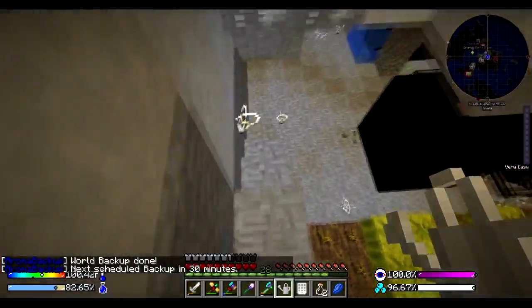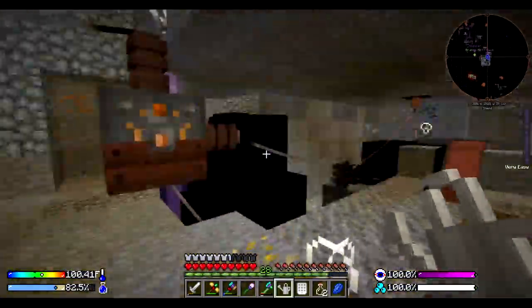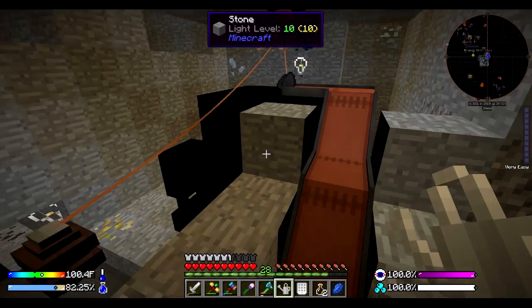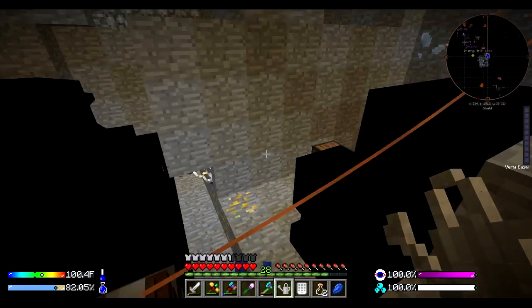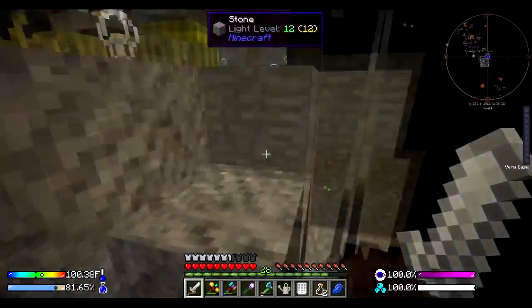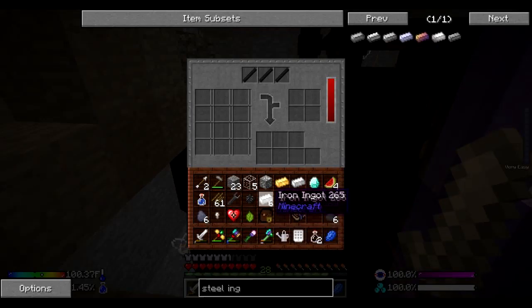I'm not sure if a recent update put in blood magic or if it's been here the whole time and I just wasn't paying attention. Blood magic is absolutely one of my favorite mods to play with - and not just because it is a magic mod, though that is a big reason. It mainly comes down to the mechanics. I really enjoy the sort of 'ultimate power for at what cost' kind of idea. It's interesting to explore what a person would or would not do for a perceived power.